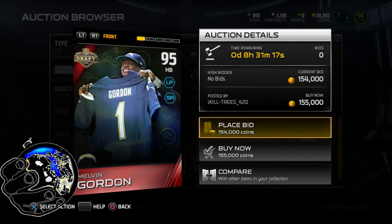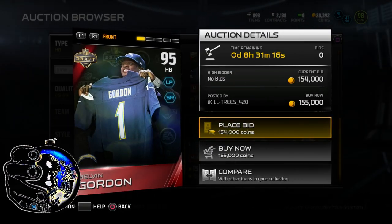What's going on everybody? We're going to take a look at Melvin Gordon, who was drafted by the San Diego Chargers.